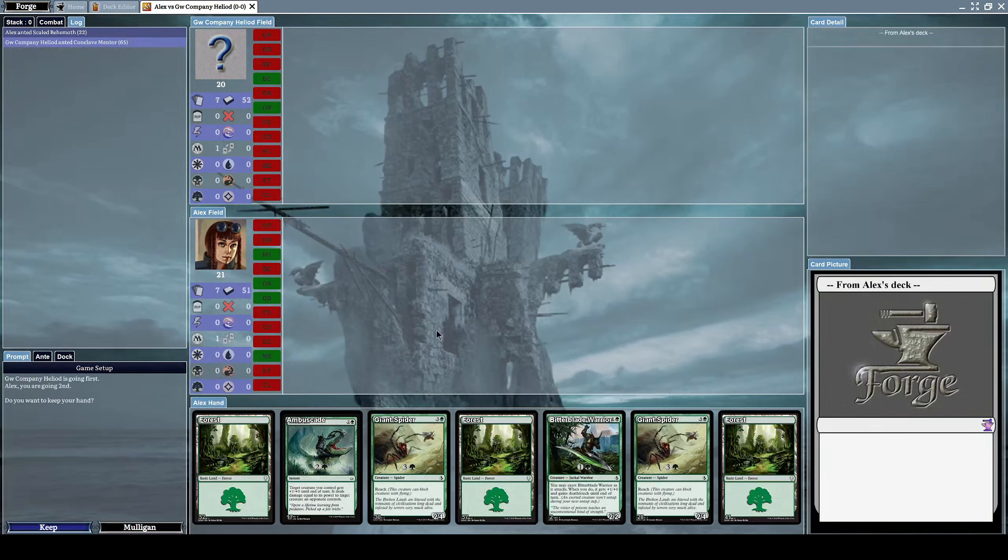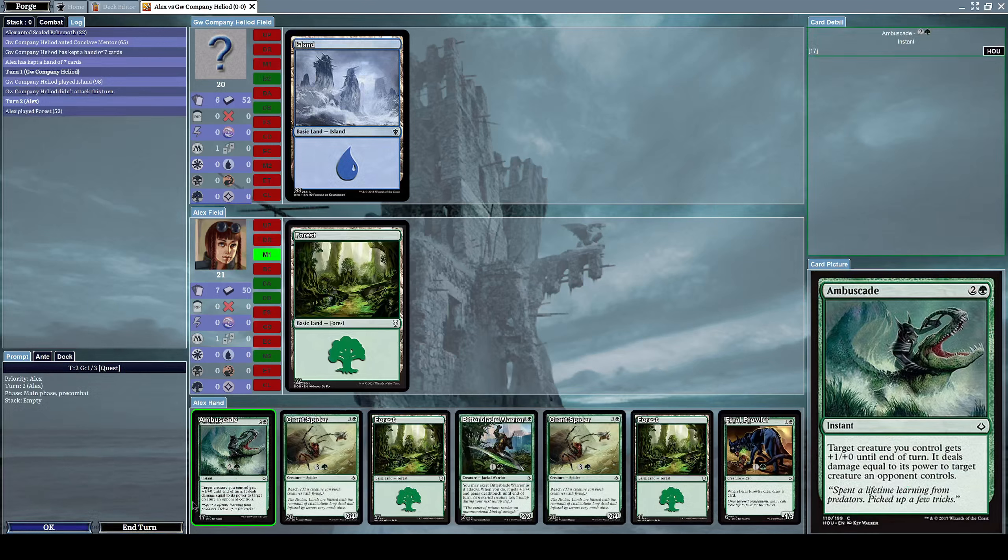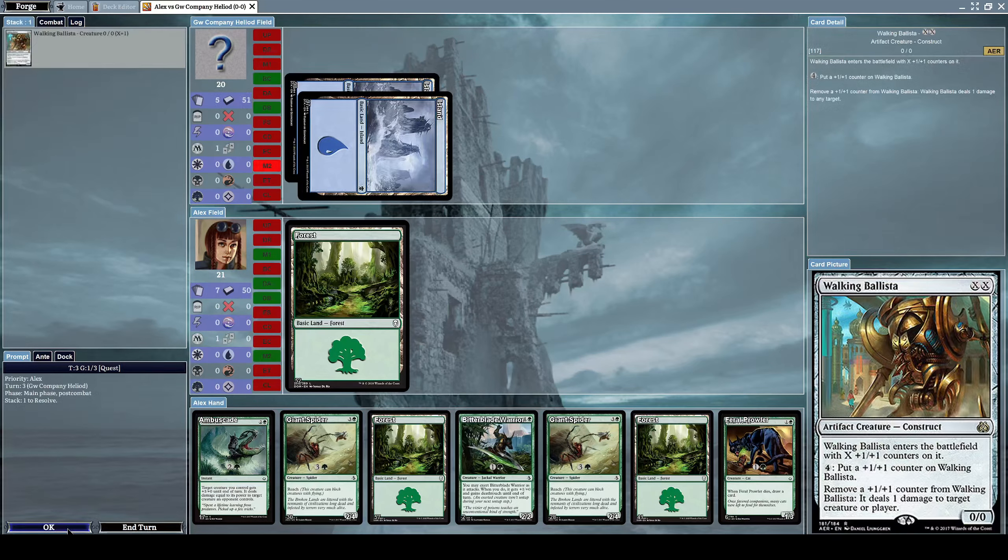This time around we'll be playing against an AI named GW Company Heliod. He starts out the game by summoning a Walking Ballista, which is a 0/0 construct artifact creature. Its effects are: Walking Ballista enters the battlefield with X plus one plus one counters on it. For paying 4 mana, put a plus one plus one counter on it, and remove a counter to deal 1 damage to any target creature or player.